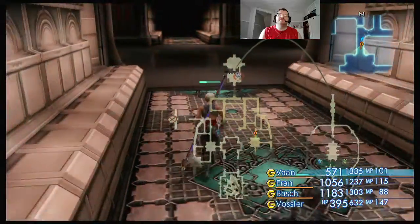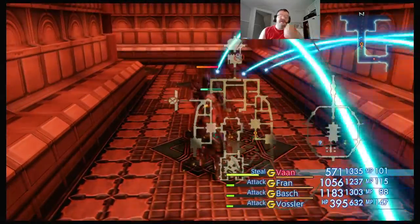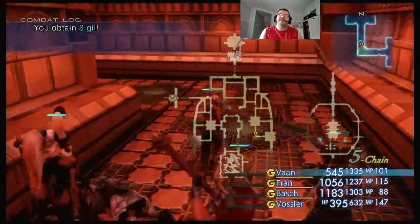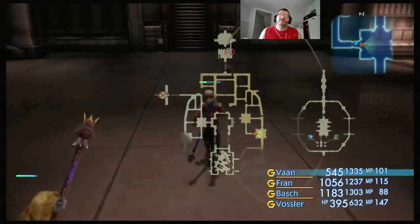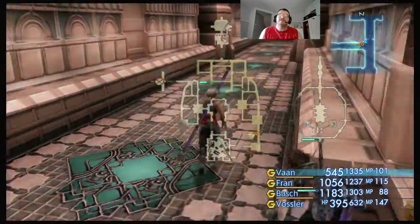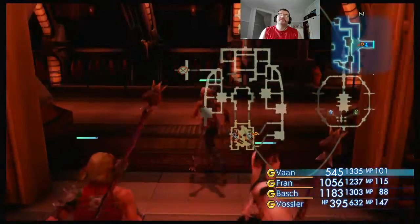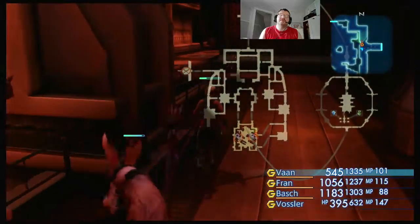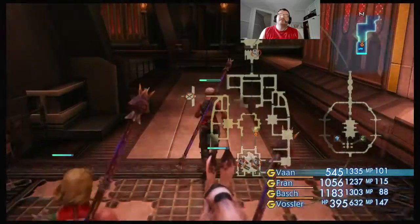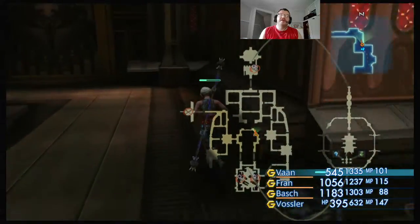Almost there, I think — just a couple more enemies to deal with. Attained 8 gil. Attained 8 gil. Got some chests — a pinch of Echo Herbs, which heals silence when used on an ally or enemy.